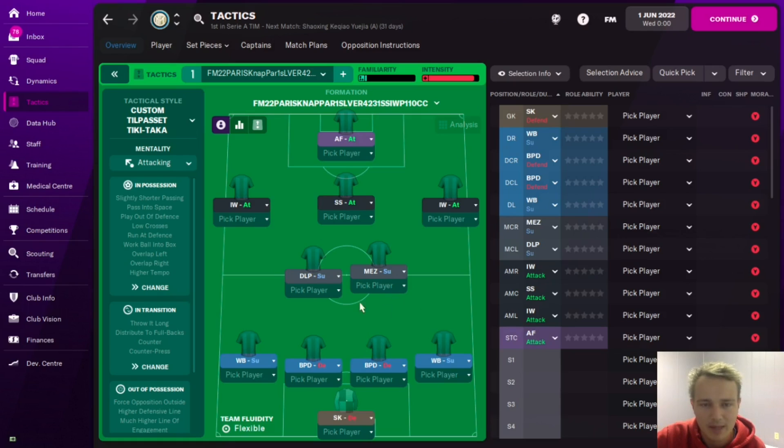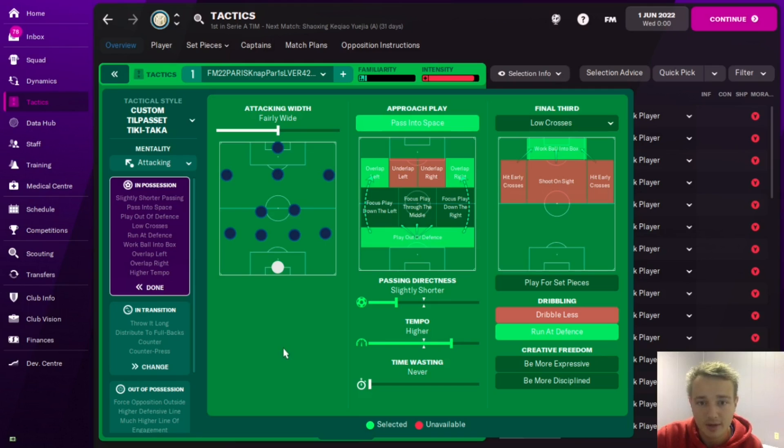It's a 4-2-3-1 but one of the two pivots is quite an advanced Mezzala on support, which is interesting to see how that plays. Looking at the tactic quickly, what I'd expect to see is those two go narrow when we get the ball into the final third, and if it gets too congested the wing backs overlap. It looks like it could be quite direct and counter-attacking based on everyone being on attack duty.